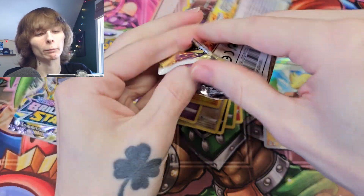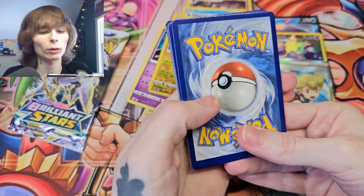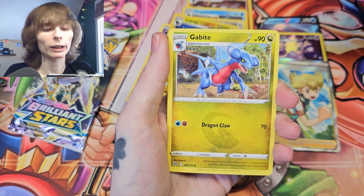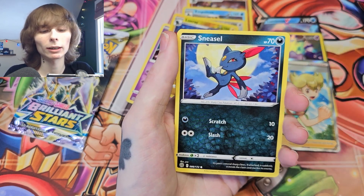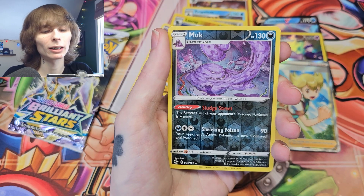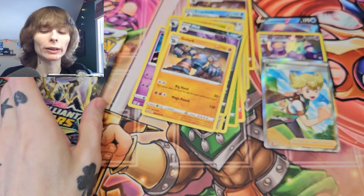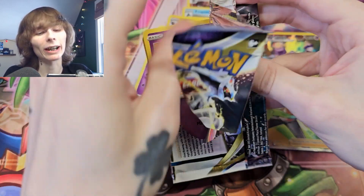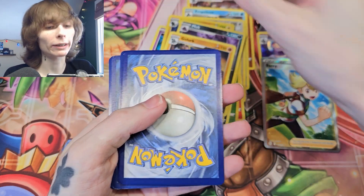We still got two more packs — we still got a chance at the Charizard, right? We have an opportunity, we must take it. Lightning, Cafe, Budew, Grotto, Piplup, Turtwig — that has happened again. Sneasel — that is weird. Klang, Spiritomb, Muk — that is so weird how sometimes the cards line up exactly how they would in another pack.